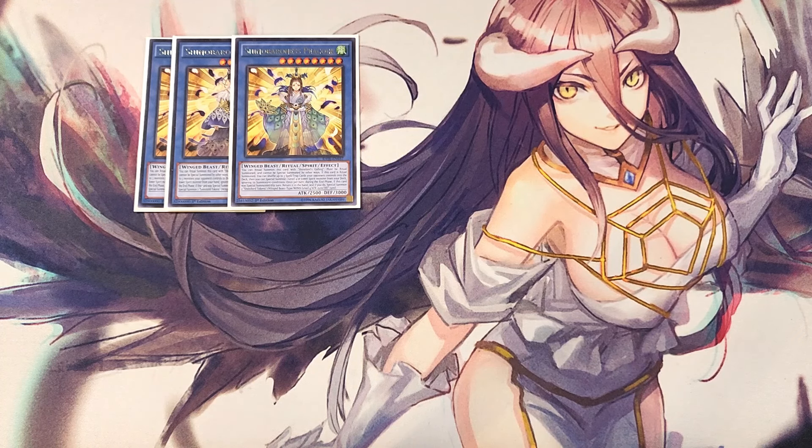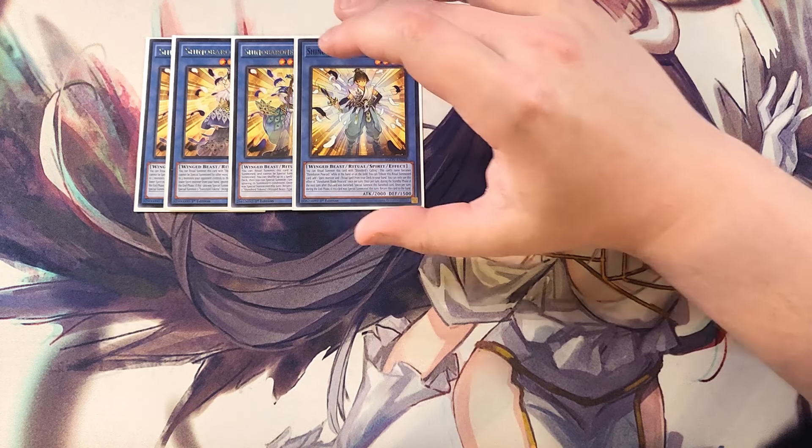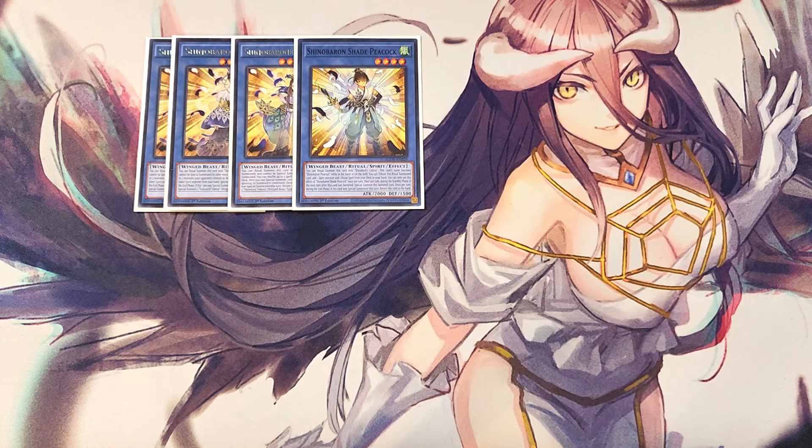We then play a single copy of Shinobarion Shade. This card becomes a copy of Shinobarion Peacock while in the hand or on the field. You can also use this card to ritual summon, and when you do you add a spirit monster and a ritual spell from your deck to your hand, which is a crazy good effect for consistency. It also has the ability that once per turn, during the standby phase of the next turn after this card was banished, you can special summon this banished card.